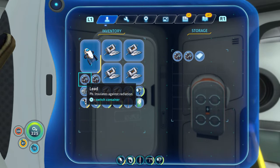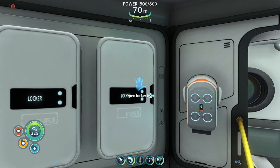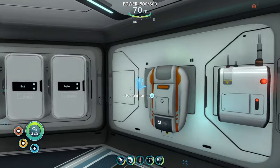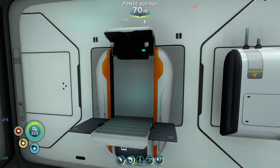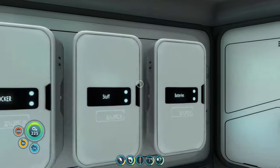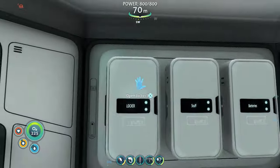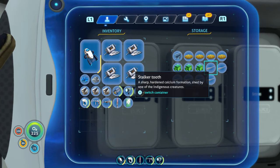That's two for the prawn suit. We need one more, sadly. Let me see — enameled glass. How do you make enameled glass again? I know you need a stalker tooth and regular glass. There we go — enameled glass. One for the prawn suit, three for the Cyclops.